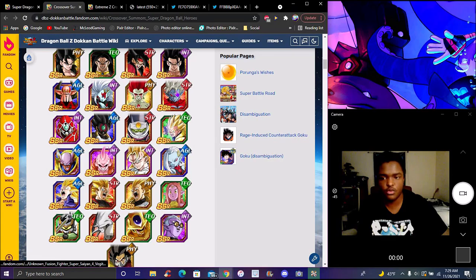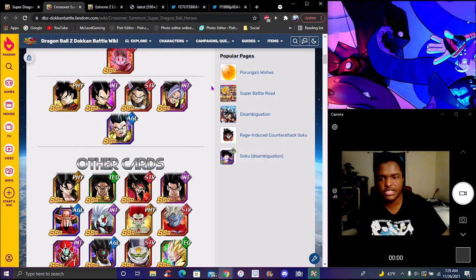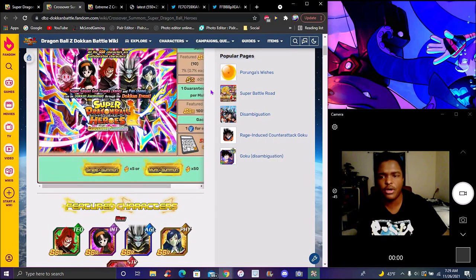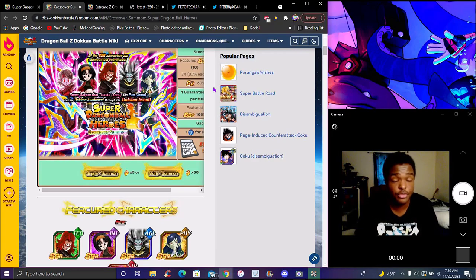I feel like LR for Full Power Super Saiyan 4 Vegeta will be an LR, honestly. They could drop it at Super Saiyan 4. This year we had God Trunks — I think next year's mission is full power Super Saiyan 4. Summon every year you can — it only costs literally 50 stones. You'll get every future unit; it's literally just every Heroes unit from past, present, and future. Really Heroes in a nutshell — past, present, future, everything.